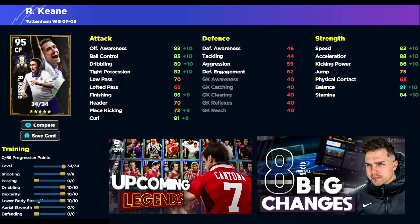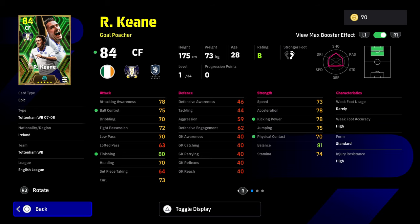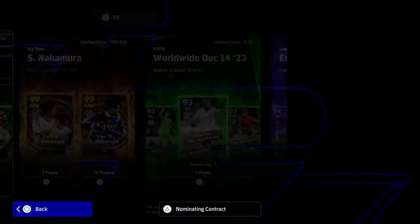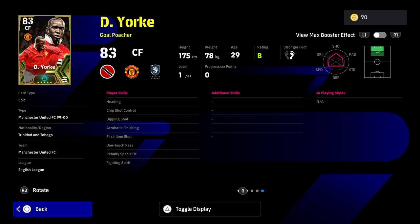Balance is a key stat linked with the tight possession for Robbie Keane — very key stat. With his low pass and stuff like that, he does need one-touch pass if you are going to be playing him upfront leading the line. Now with Dwight York, where Robbie Keane is weak, Dwight York has got one-touch pass, which is big — but look at his balance. It's absolutely killer.